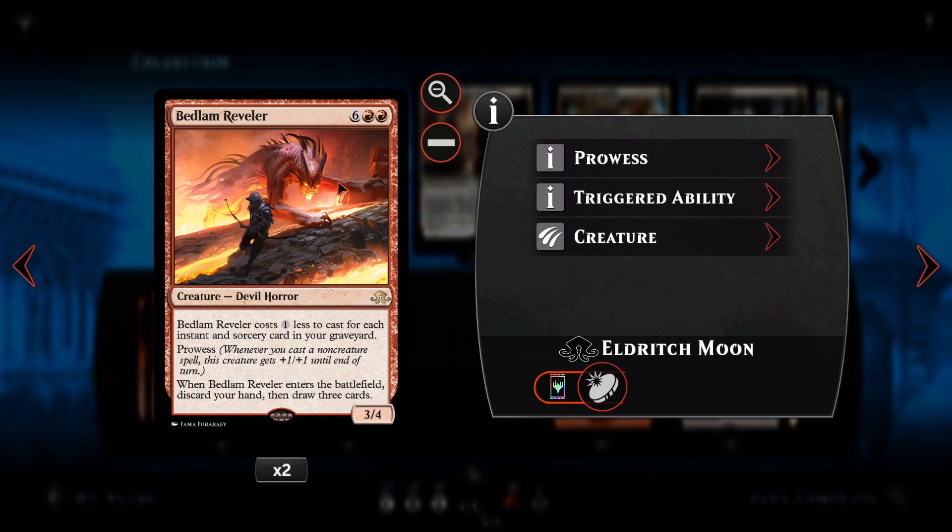Bedlam Reveler is a six and two red creature - devil horror - which means it doesn't get bounced by Thing in the Ice. It costs one less to cast for each instant or sorcery card in your graveyard. It has prowess, gaining plus one plus one for every instant or sorcery cast. When it enters the battlefield we discard our entire hand and draw three cards.